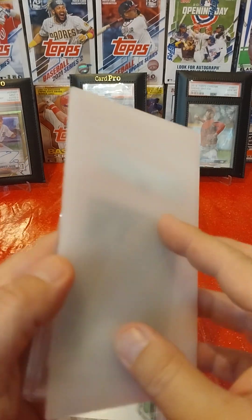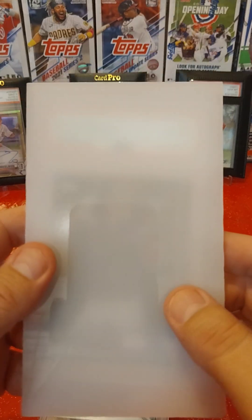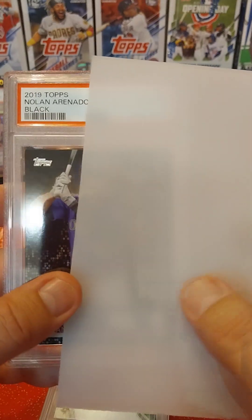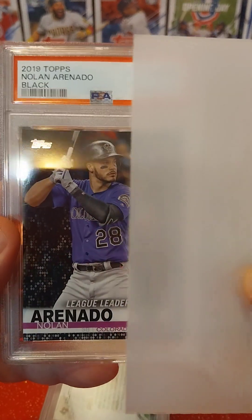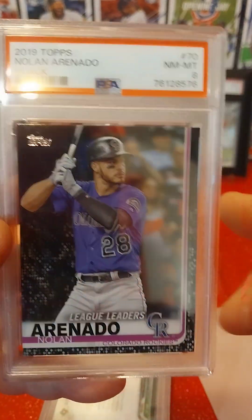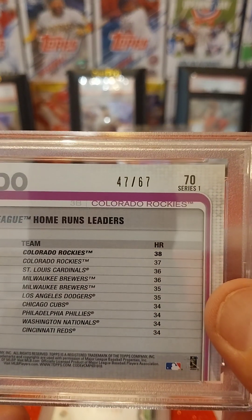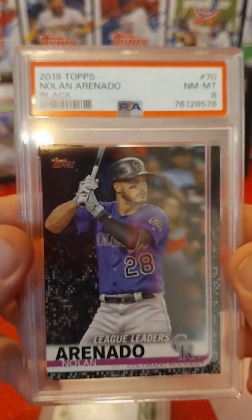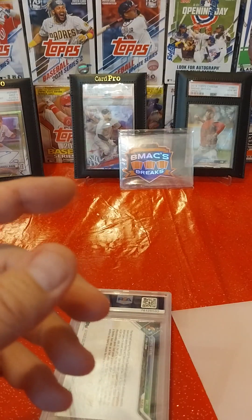Next card. Now this one I picked up from Pez, and I knew that the top two corners were dinged but I still wanted to send it anyway because it's a low-numbered card. This is a 2019 Topps Nolan Arenado Black, and it got a Near Mint-Mint 8. Each of the top corners are a little bit dinged, so I'm not upset about the grade. It's numbered 47 of 67, so I figured even though it has a couple of little flaws, it'd be cool to have ready to go in the future.